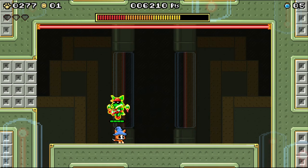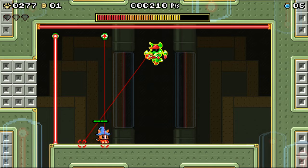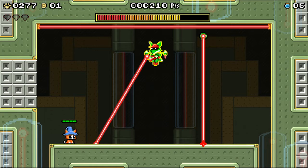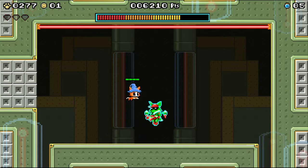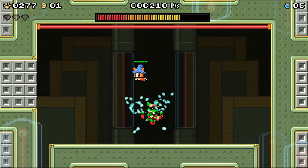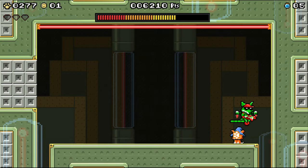Probably the most interesting feature here are the items. The player can use gems found in the levels to purchase power-up items that enhance gameplay in various ways. Most of these are about what you'd expect, but there are two very special items that can only be used on the overworld: a hammer that can destroy obstacles,